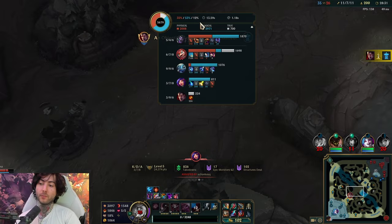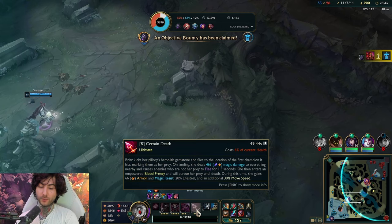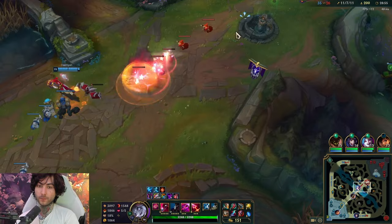Fighting Mundo at this point is actually not good — he actually hurts. Unless I can fight him with Jinx to one shot him. A lot of your defense actually comes from the R itself — if I hit R, it gives me 60 armor and MR, 20 percent lifesteal, and movement speed. That's a big and important thing to remember. It's also why I really find Cleaver to be very effective.